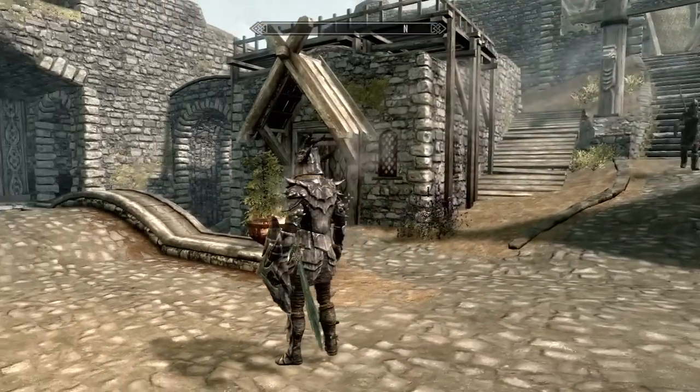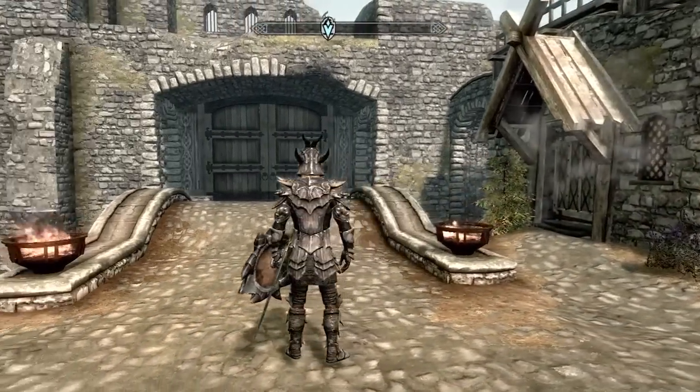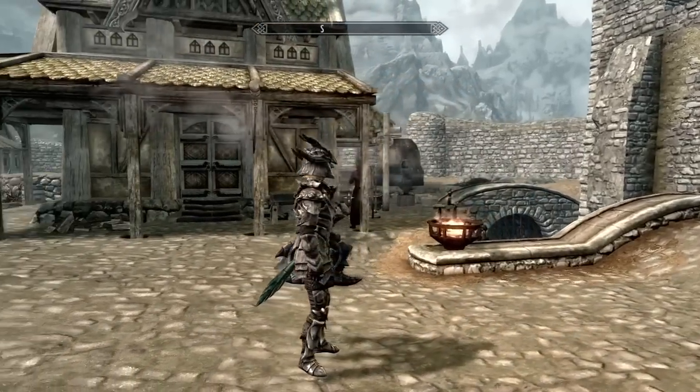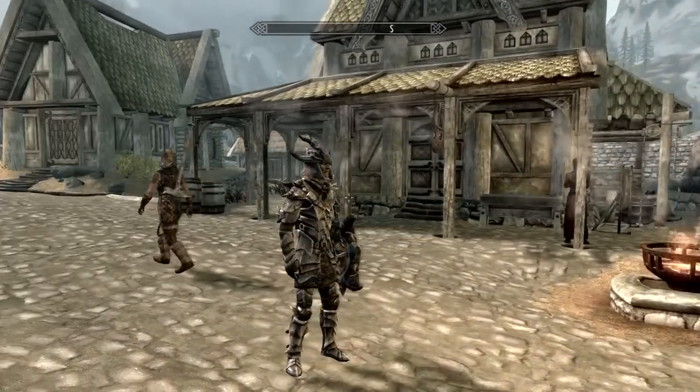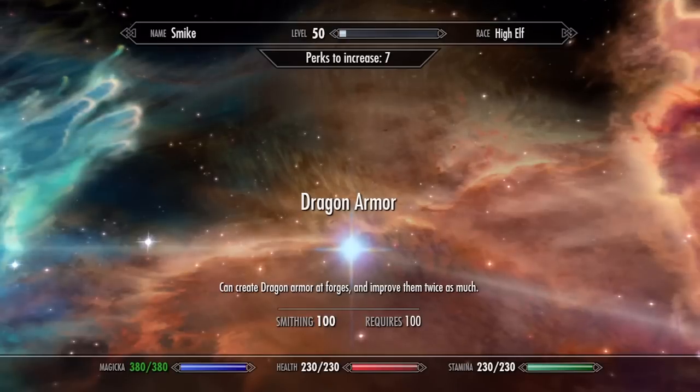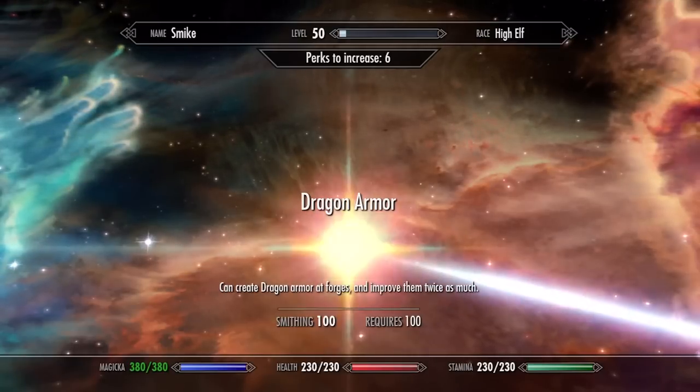Hey, what's going on guys, it's Mike here. Today I'm going to show you how to get the best light armor in Skyrim. The best light armor set in Skyrim is called the Dragon Scale Armor. To be able to smith it, you need to be at least level 100 in smithing and unlock the dragon armor perk.